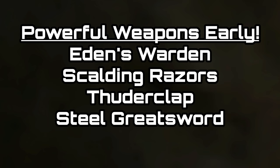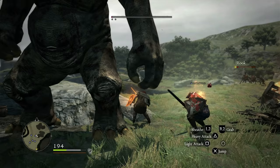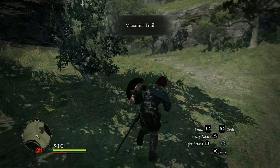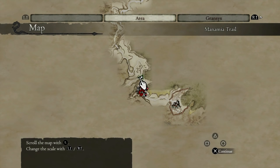In order to reach the spot to get these weapons you're going to have to have cleared up to where the encampment is. You'll get into a fight with a big cyclops — all you have to do is take him down, and once you've taken him down you can head down the Manamia Trail. This trail should be a little bit north-northwest of the encampment.